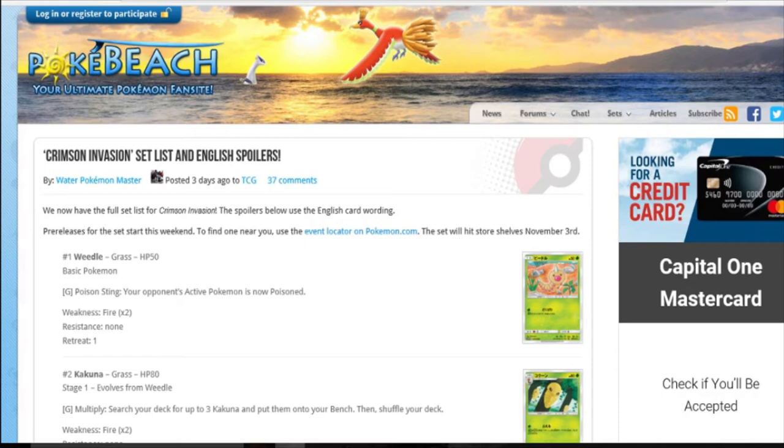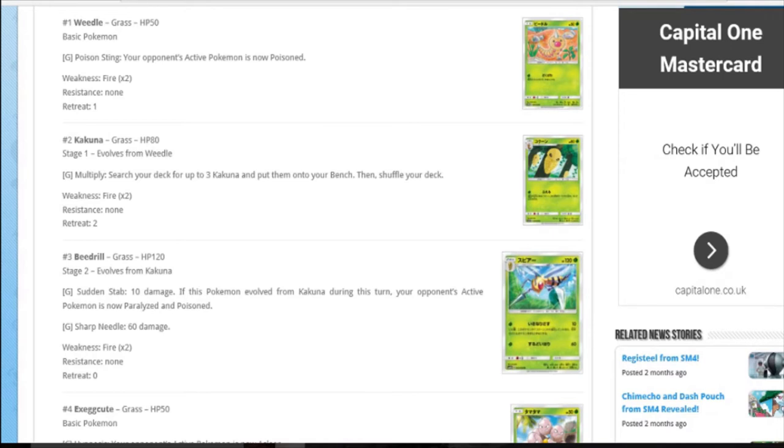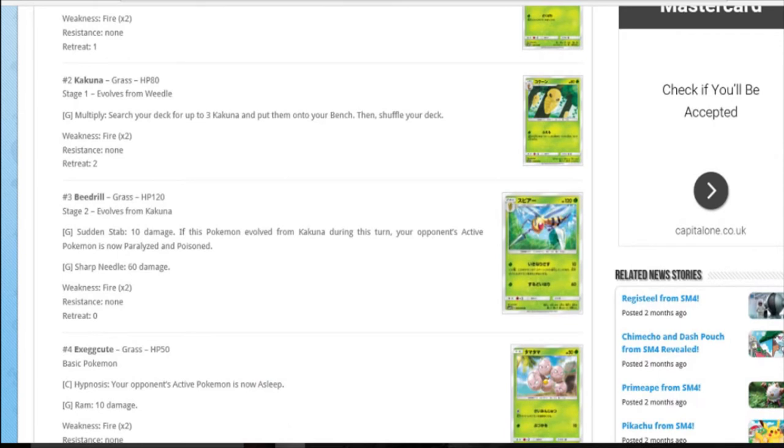Let's start off with the Weedle line. It's terrible - it's a Weedle, all it does is evolve. So we instantly go check the Beedrill. Beedrill, 120 HP, two attacks, both for one grass. Sudden Stab: ten damage. If it evolved from Cocoon during this turn, it's now paralysed and poisoned. It's cheap, it's actually funny, it's not bad. Paralysed is always good. Cocoon is interesting - it's got multipliers, it's like Frogadier. Beedrills all have free retreat, that's just their thing.